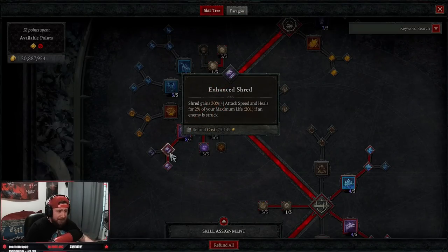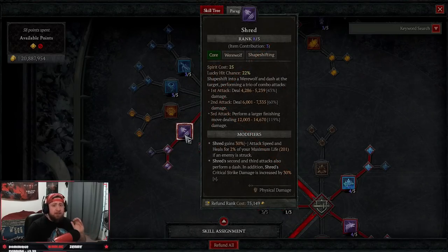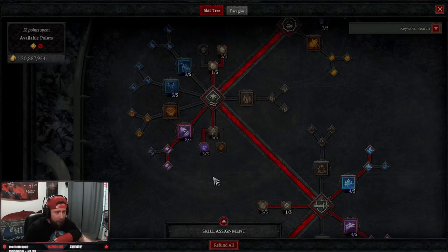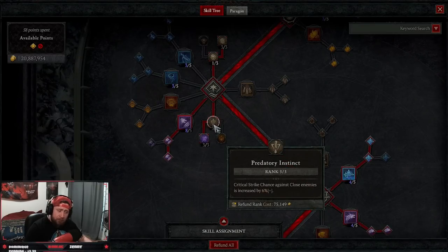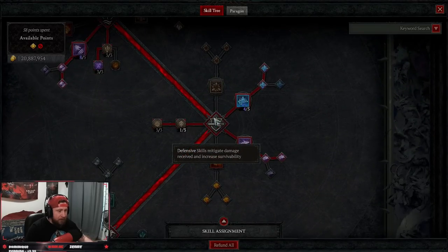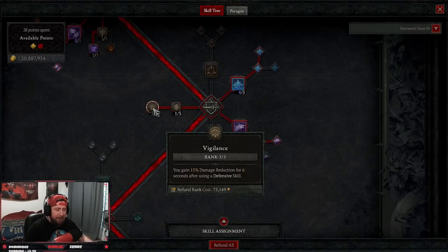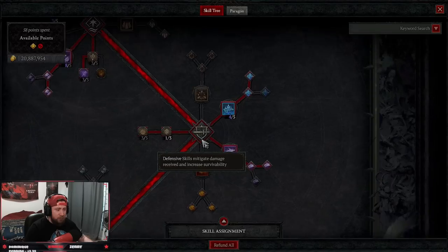We're taking enhanced shred for attack speed and life, and then primal shred because on the second and third attacks you also dash. Crit strike damage is insane — movement speed isn't going to be a big issue in this build because we're gonna be able to teleport all over the map. Then we have three points in predatory instinct for crit strike chance, and three points into the gate for more movement speed. Then into our defensive skills we're taking one point ancestral fortitude and three points into vigilance for more damage reduction by using a defensive skill.